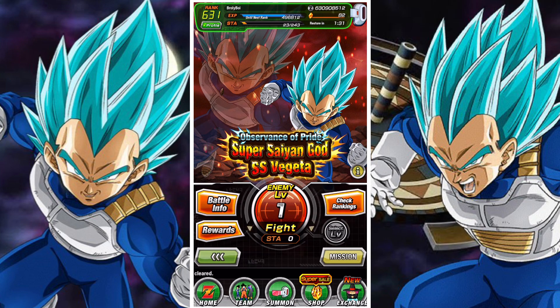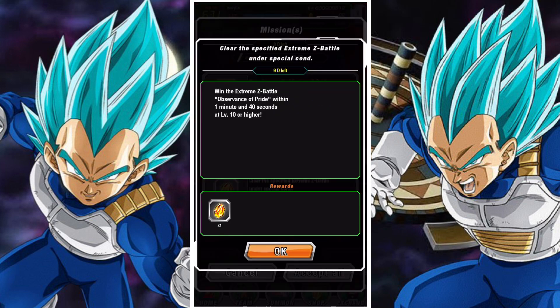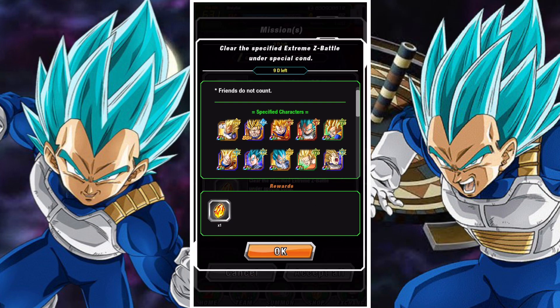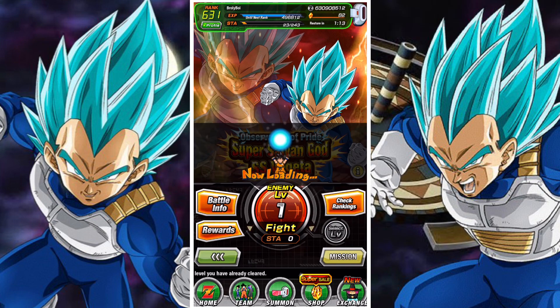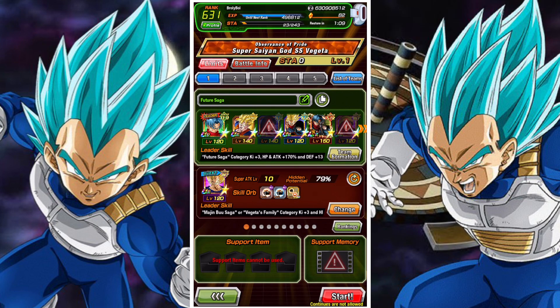Vegeta is looking very very impressive. It starts off with all types effective, and the boss isn't immune to stunning etc., so there's nothing too crazy there. The missions are pretty straightforward: finish stage 10 under 1 minute 40 seconds, finish stage 20 under 2 minutes 15, and beat a stage above 20 with 3 Mastered Evolution category units on your team.